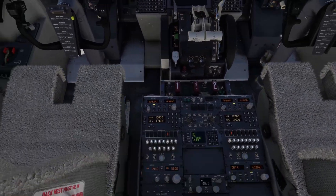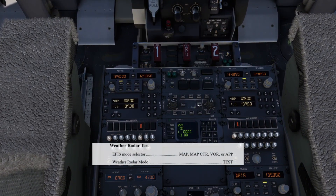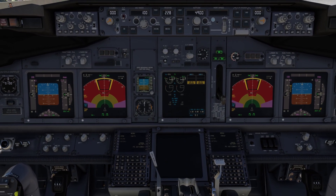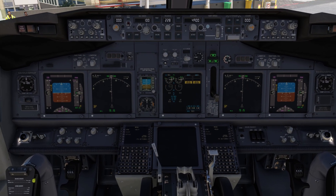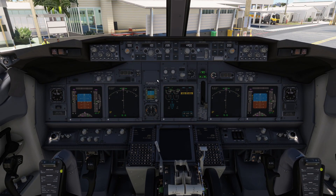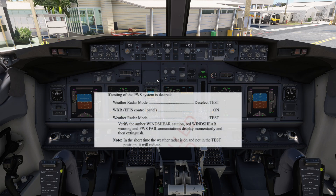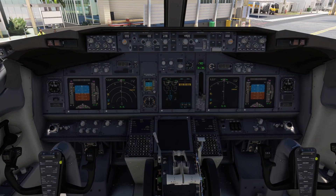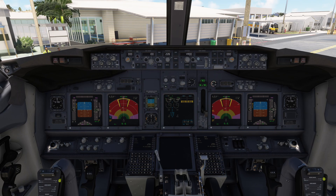The last one of the seven is the weather radar test. We can just press test here and we get the first test with all the colours. For the second test, you can do this one when you're just about to taxi, when the ground crew has gone into the bay and there's no one in front of you, because it will put off a bit of radiation. On the EFIS panel, select weather, then click test and we'll get the predictive wind shear with the amber and red wind shear and the aural winds.